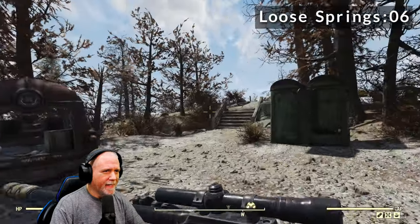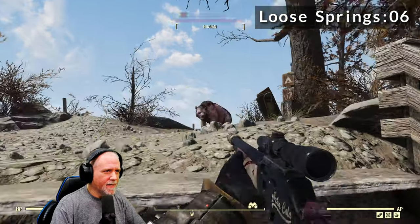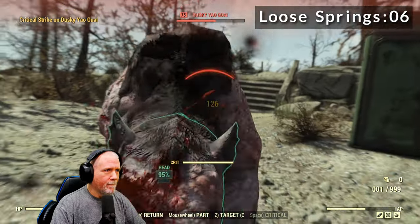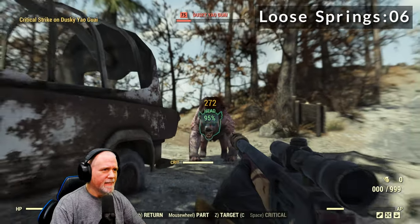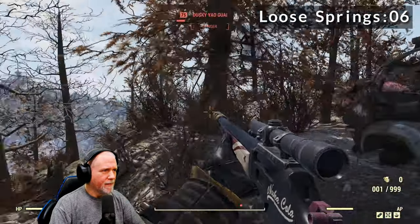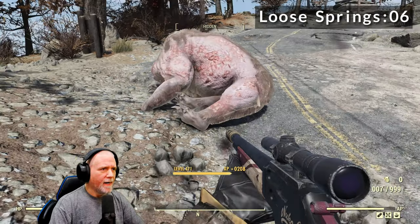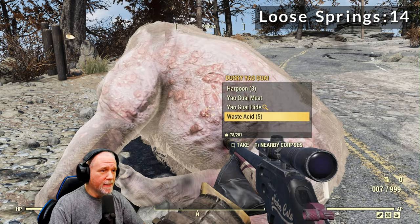This one can be kind of a little sketchy to find sometimes. That's the first one we want. So there's two down. That one gave us eight springs, so that's pretty sweet.